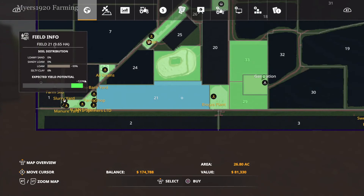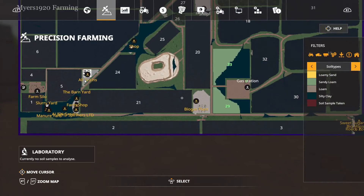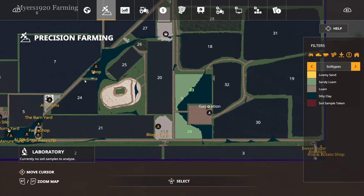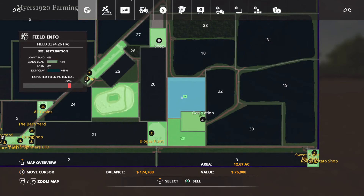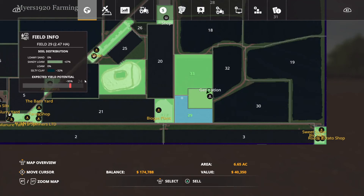With the soil sampler we can go through and we'll probably see mostly loam. There's not really any silty clay — we have sandy loam and silty clay mix on some fields. Going back, this field shows an expected yield potential of 93% and field 29 is 95%. I'm not sure if that changes because of soil distribution or if it's based on current nitrogen and pH levels on that field.